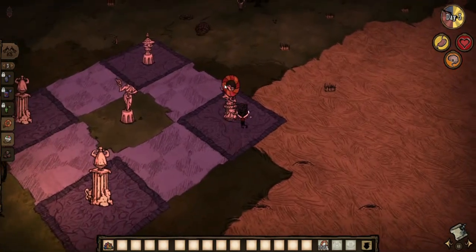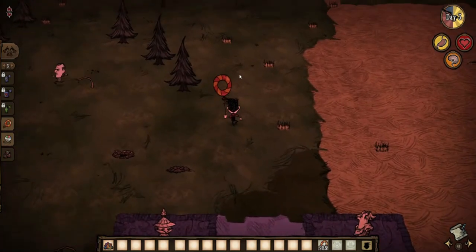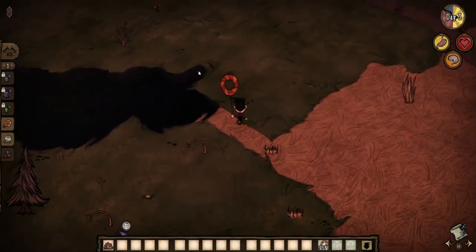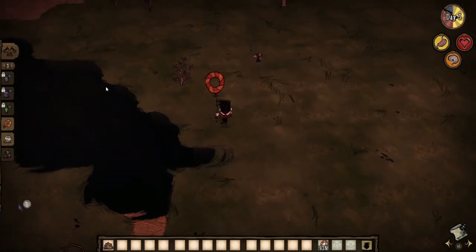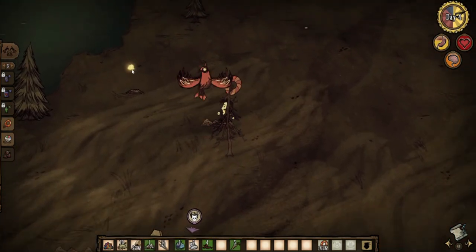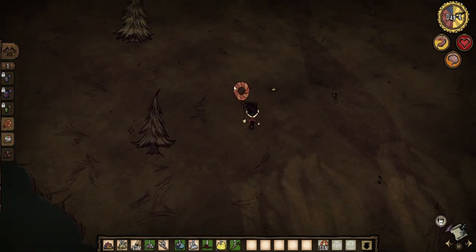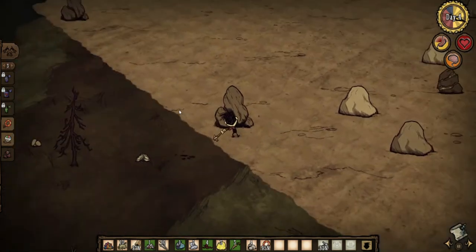So when you spawn in, immediately make a speed balloon and start collecting resources. After you have a bunch of twigs and grass, head to the mosaic biome, which is pretty much always near spawn. If you haven't found flint, finding it in the mosaic should be really easy. Craft a pickaxe and start mining gold veins and picking up gold you see on the ground — you want to walk away with at least 11 pieces.